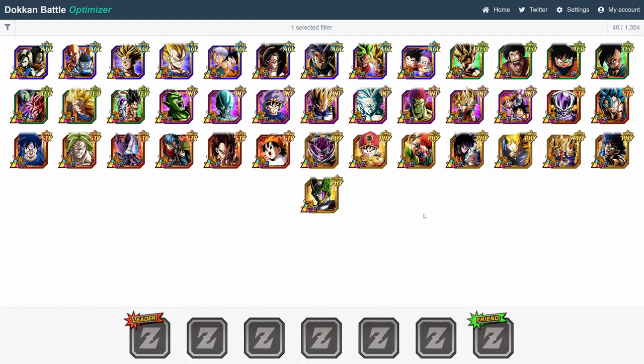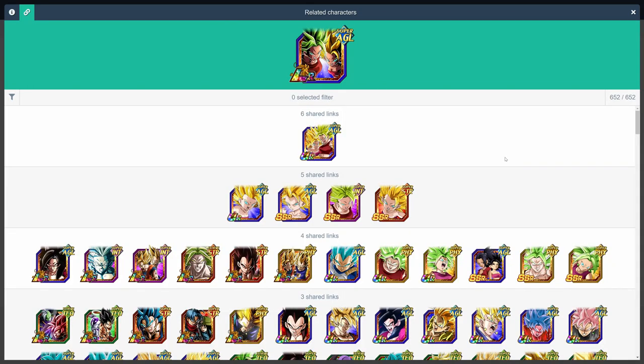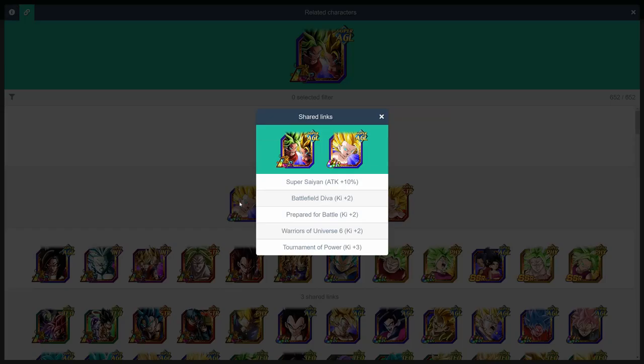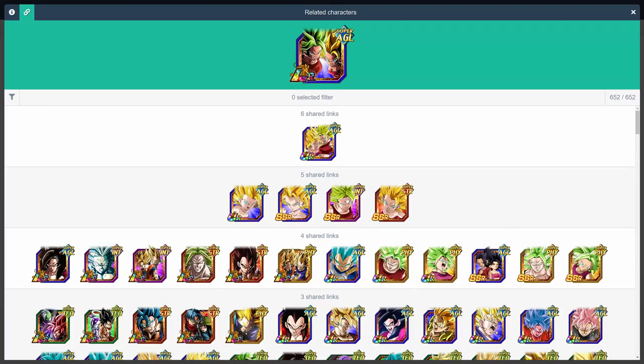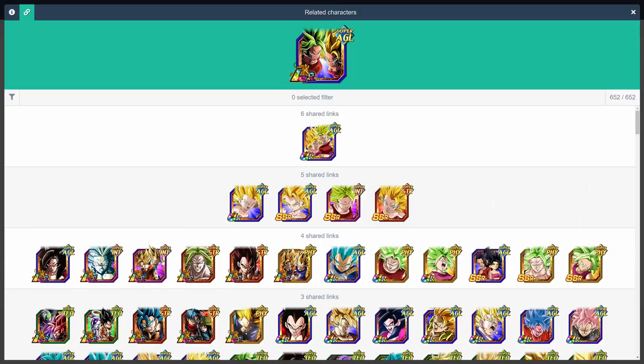Last, but certainly not least, we're finally on the unit that many consider to be the best LR and overall unit in the game, LR Kale and Caulifla. The 6 links they share with their TUR gives them a ridiculous plus 9 ki and 25% attack. Of course, they also link very well with the other Cauliflas and Kales in the game, in addition to the 3-year anniversary LRs if you're running joined forces.